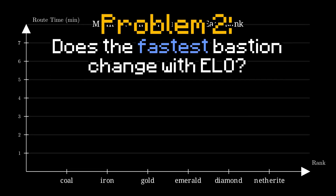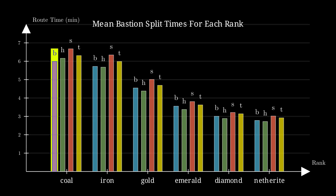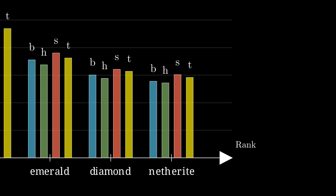I'm going to expand that graph along the rank axis. The letters above every bar represent the type of bastion — B for bridge, H for housing, and so on. From just a glance, we can see that the order of fastest to slowest doesn't really change too much, except down in the depths of coal rank. Bridge is clearly easier to play than the other bastions, so worse players end up being relatively better at bridge. Conversely, at lower ranks, stables is far and away the slowest — likely due to how difficult it is to learn with all its variations. For the rest of this video we only want to be looking at data produced by top-level play.